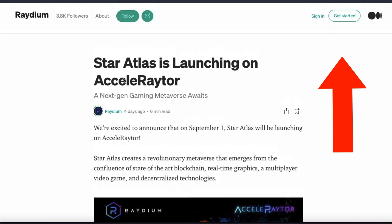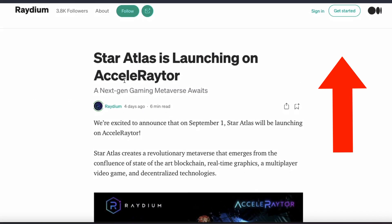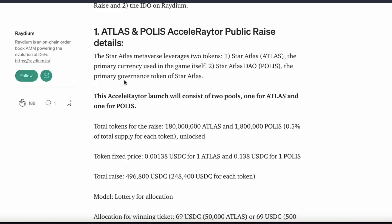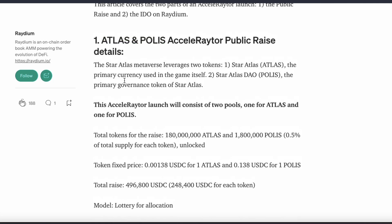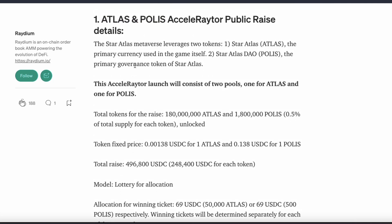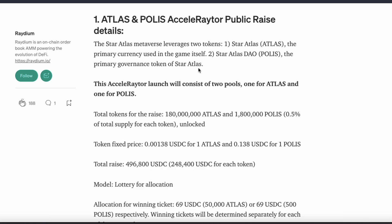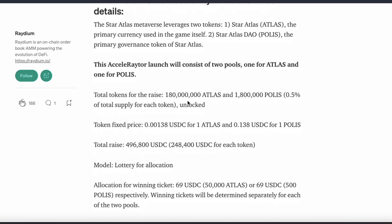I'm just at the Medium article, and this just gives you a rundown of what you have to do. In this IDO, you'll be able to get Atlas and Polis tokens for Star Atlas. Polis tokens are a little bit different — Atlas tokens are basically the in-game token that you'll be using, and the Polis tokens are the governance token for Star Atlas.